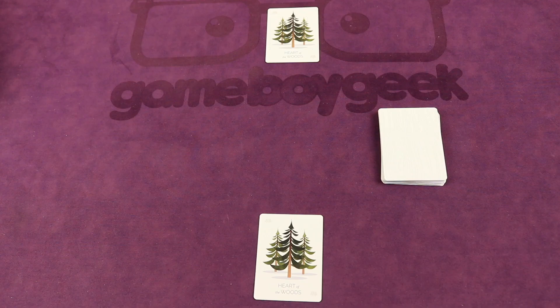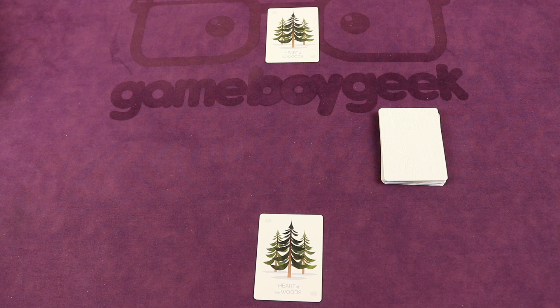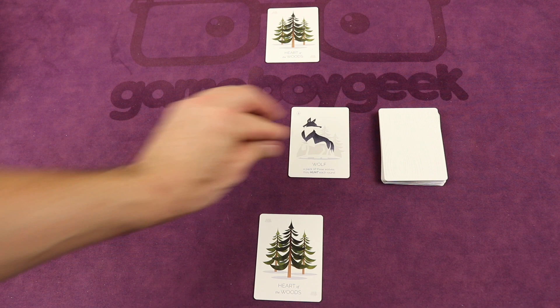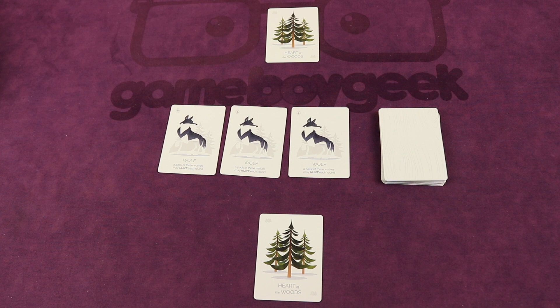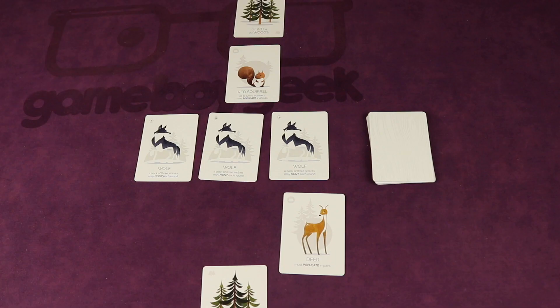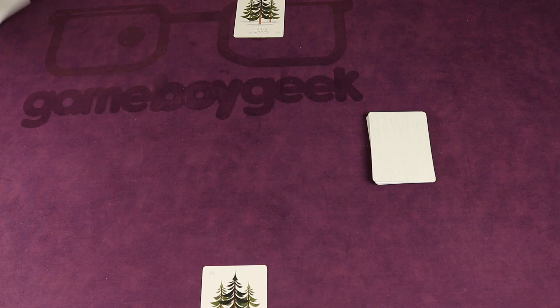In the two-player version, each player has one heart of the woods card and specific cards make up the woods deck. When drawing the opening seven cards, any wolves found are placed in the middle, as they'll eat from both players' meadows throughout the game. Players keep drawing until they each have seven non-wolf cards. During the hunt step, if there are three wolves they attack both players' meadows; if not, they won't. Bears hunt after wolves and can hunt from either meadow as normal.